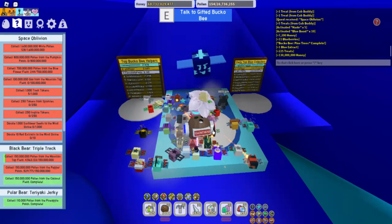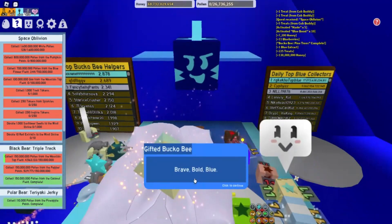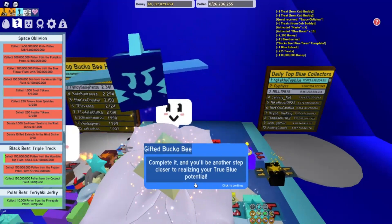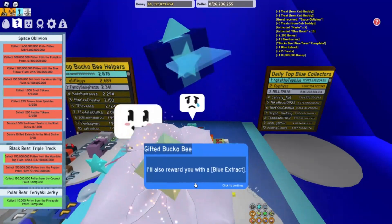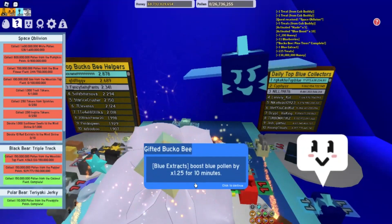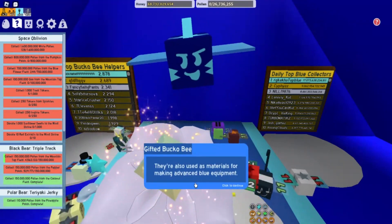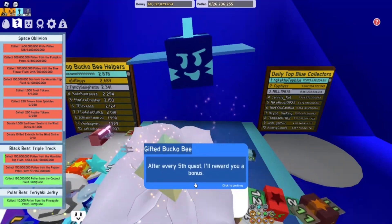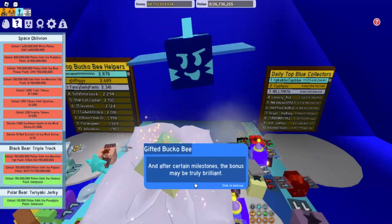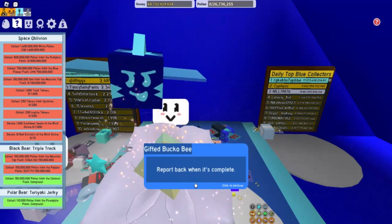Let's see what our next quest from the blue bee is going to be. Bucko B says: brave, bold, blue. It's time for another blue themed quest. Complete it and you'll be another step closer to realizing your true blue potential. I'll also reward you with a blue extract. Blue extracts boost blue pollen by 1.25 for 10 minutes. They're also used as materials for making advanced blue equipment. After every fifth quest, I'll reward you with a bonus, and after certain milestones the bonus may be truly brilliant. I've loaded the next quest into your quest menu — report back when it's complete.